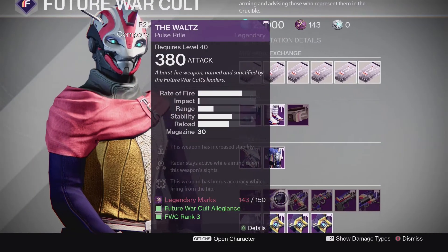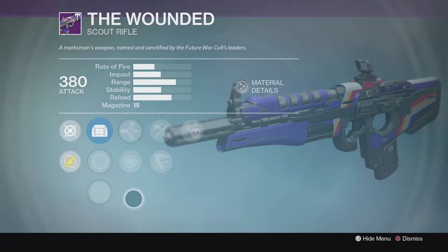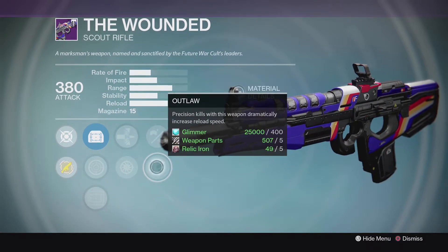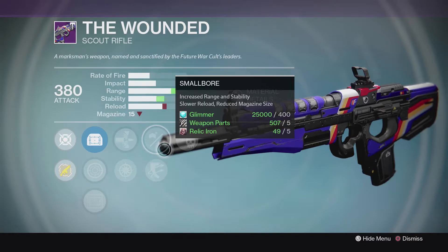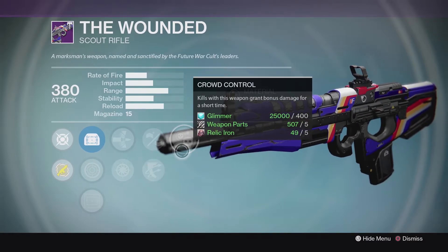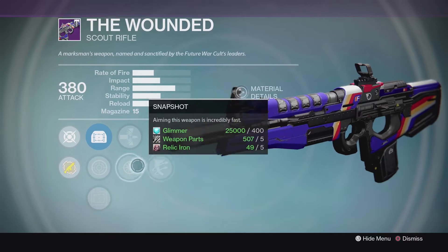Another weapon that looked pretty good to me was the Wounded. This seems like a decent overall scout that you can use. We've got Snapshot, Smallbore, or Outlaw depending on what you want to do — I would probably go with Smallbore for a little bit of extra stability. And then Crowd Control, so you can string those kills together when you get that increased damage after you kill one person. Definitely a good one to try out.